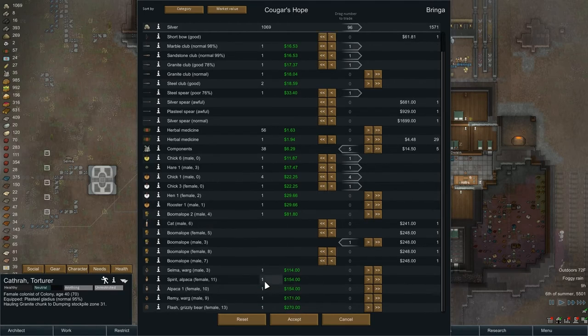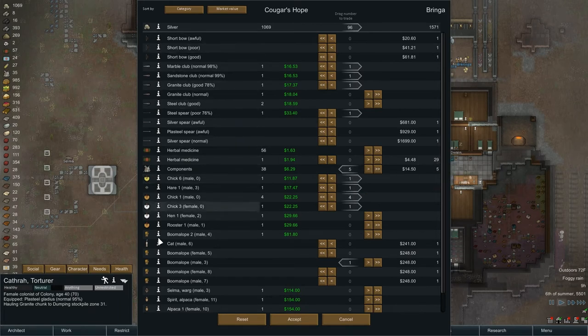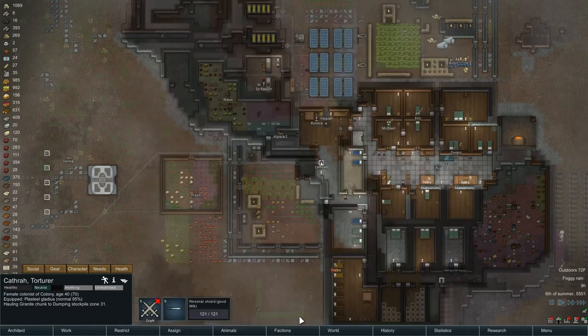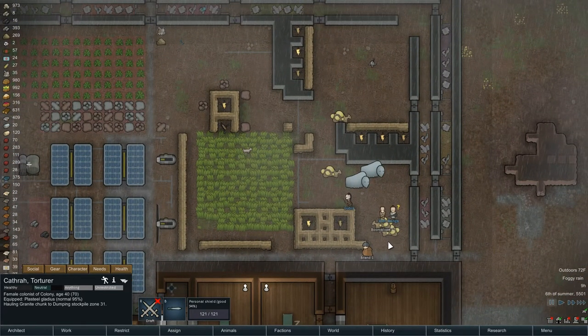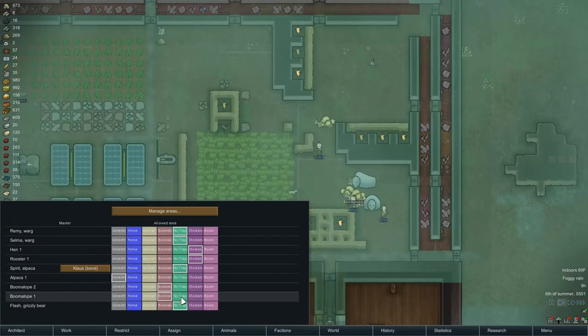Did I miss anything up here? I did not. So we're coming down to the bottom — these are the rest of our pets which we are not getting rid of. They owe us, we owe them 96 because of the boomalope. We don't want to buy any herbals, there are no foods of any kind, no steel, plasteel, gold, any of that sort of thing, no granite blocks. Alright, that's the deal. And pause. We just bought a boomalope — boomelope two and boomelope one now.